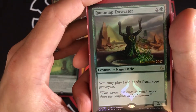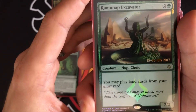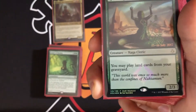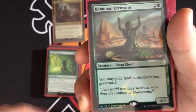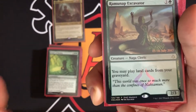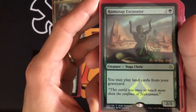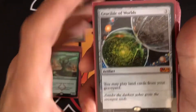Ramunap Excavator lets us play lands from our graveyard — all the lands we're sacrificing and sending there can be replayed. Crucible of Worlds does the same thing and is more expensive since it's colorless and fits any deck. What's great is that with fetch lands that tap and sacrifice to search for a land, you can keep sacrificing the same land, replaying it, getting tons of landfall triggers.